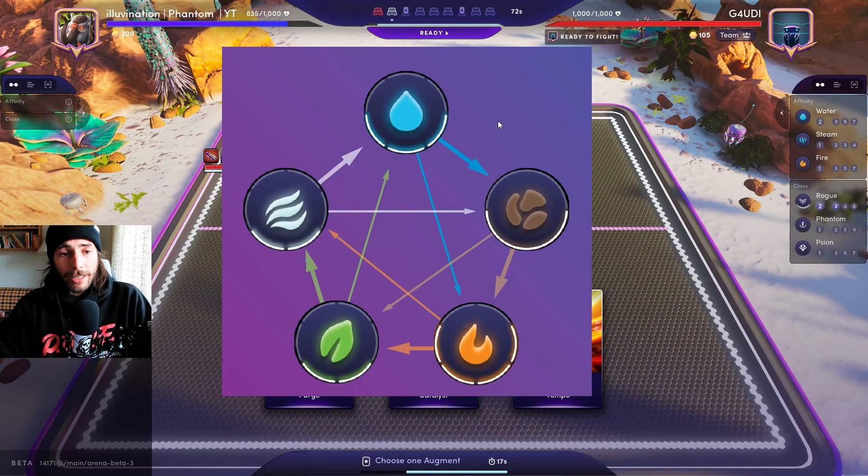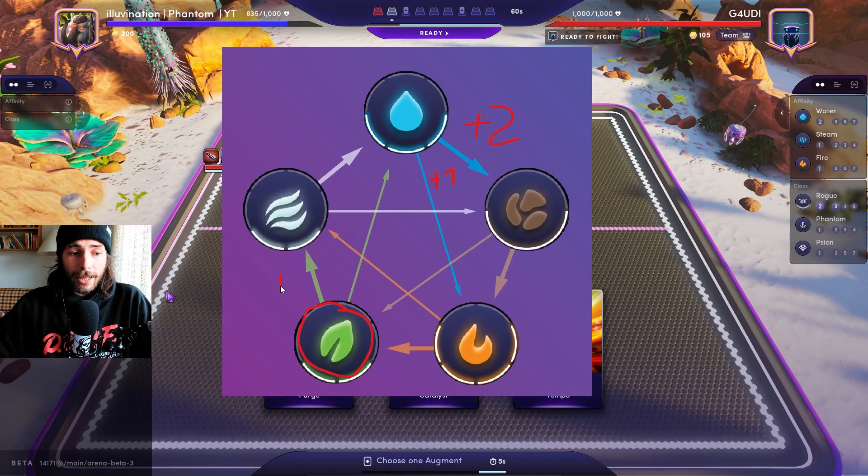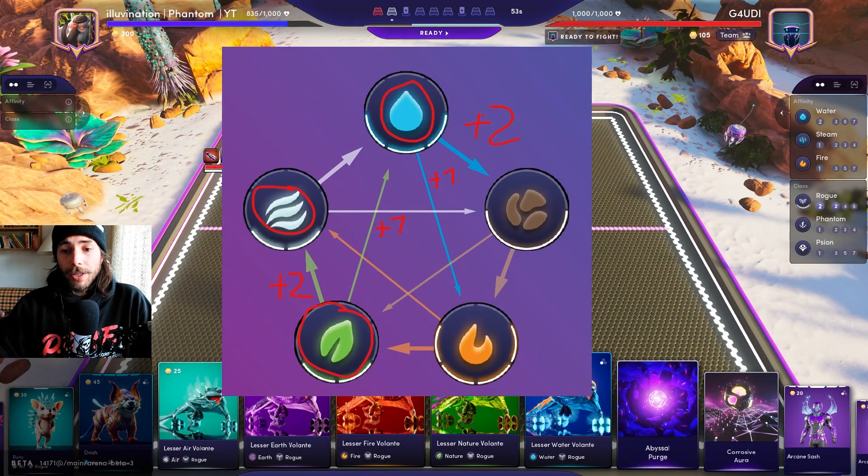We'll start with the affinity chart. The outside arrows indicate a plus 2 for your hyper bonus, and the inside arrows indicate a plus 1 for your hyper bonus. So for example, nature is going to get plus 2 versus air units and plus 1 versus water units.